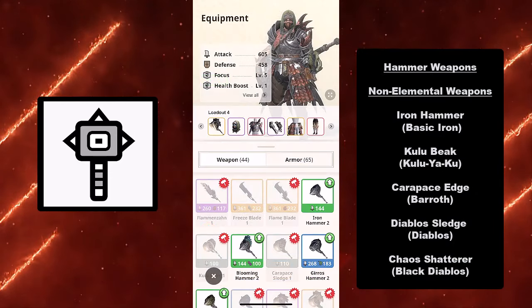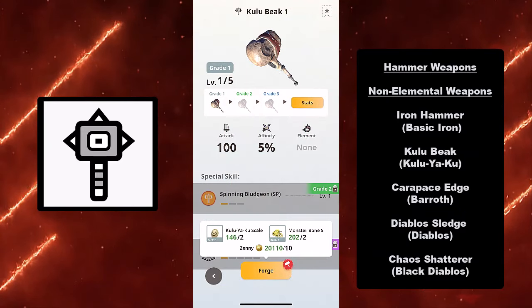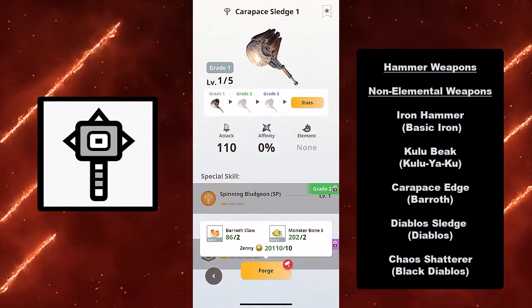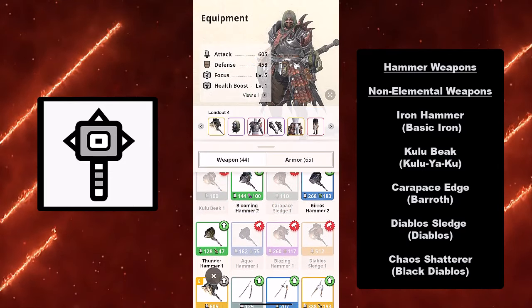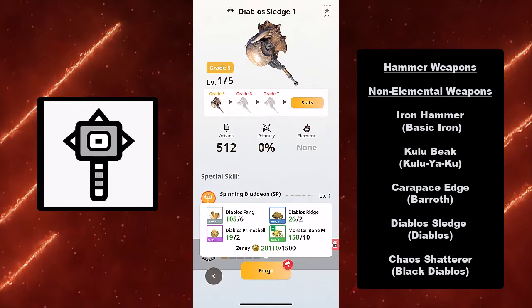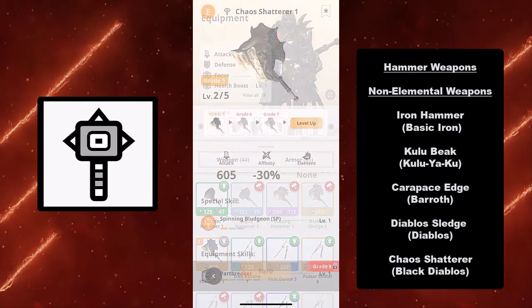The hammer has a variety of weapons. For the non-elemental weapons, we have the Iron Hammer, which is the basic iron one, the Kulu Beak from Kulu Yaku, the Carapace Edge from Barath, the Diablo Sledge from Diablos, and the Chaos Shatterer from Black Diablos.